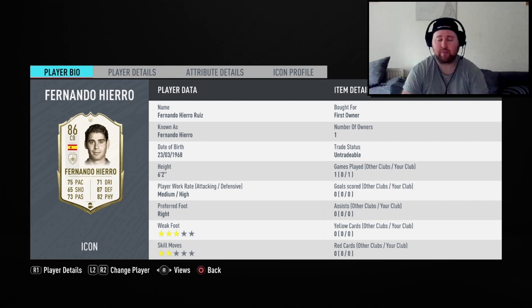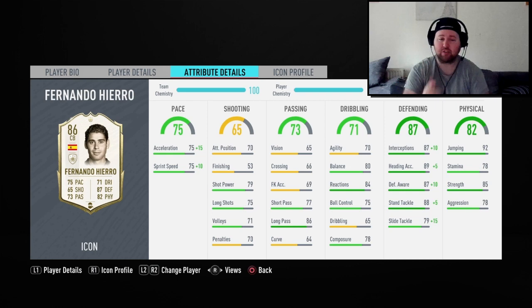So Fernando Hierro for five icon swap tokens — if you need a center back and you want an icon and don't currently have one, go and pick him up because he will do a job for you. With the shadow on him you can definitely feel the pace — he's super quick. His interceptions are insane as you've seen in the gameplay. Defensive awareness really good, agility and balance actually really good combined as well. Long passing and short passing — his short passing is actually better than his long passing. His 85 strength and jumping — you can definitely notice him bodying strikers off the ball, including Ben Yedder.